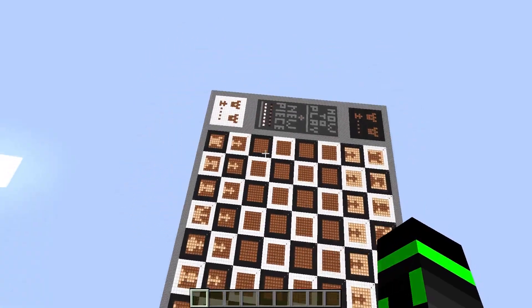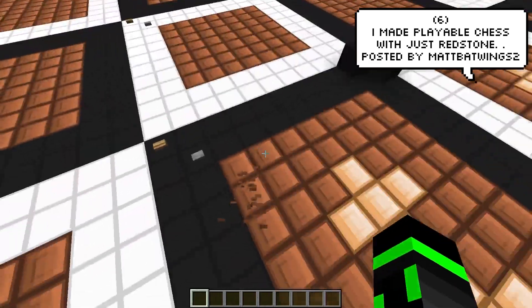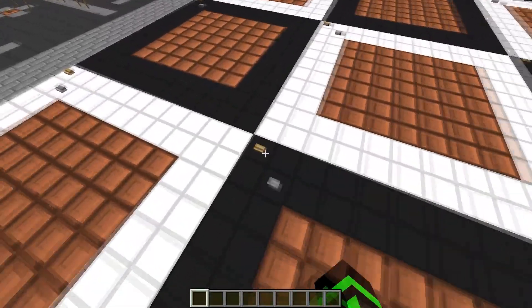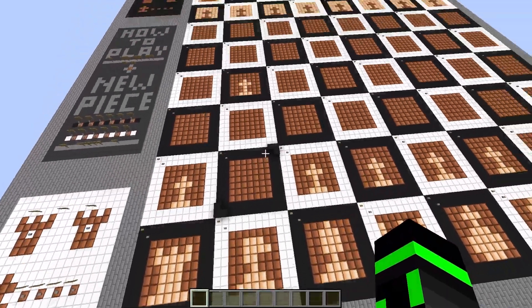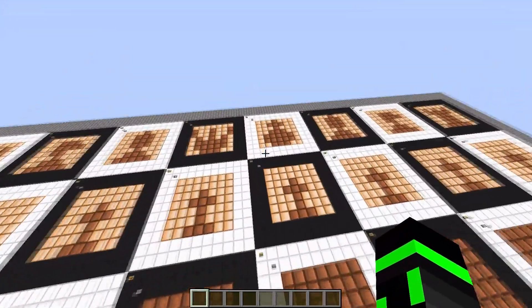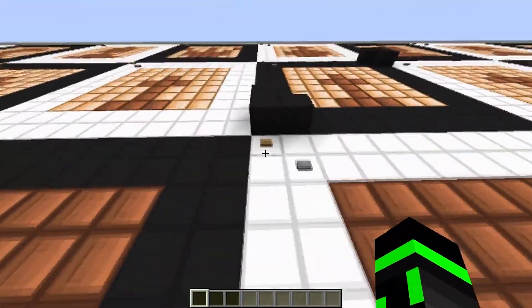Matbatwings2 back again with another amazing creation. This time he's made a working chess board — it has all the functionality you would expect from a chess game, but it's just in Minecraft. I couldn't really fathom how much time and effort this must have taken. It's actually so close to being a fully fledged chess board. Actually, I take that back — I think it actually is. I can't think of anything that would be missing from this, so yeah, this is a fully functional chess board, just in Minecraft. Well done.